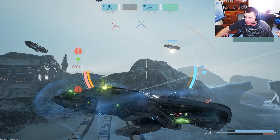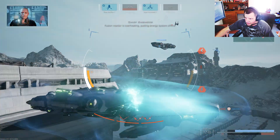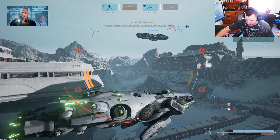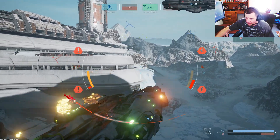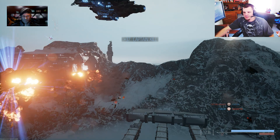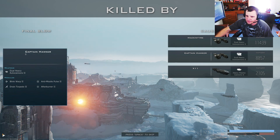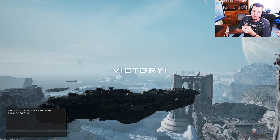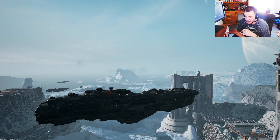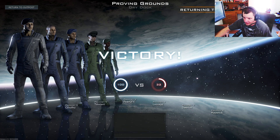Go ahead and shield, hit my own auto-repair, and try to get out of this situation because I'm caught way out of position. We're probably going to go down here because I was out of position. That was a Corvette doing what they're supposed to do — go after the healer, go after the artillery cruisers. But that's about it for the tactical cruisers, commonly known as healers, because that is their primary duty.